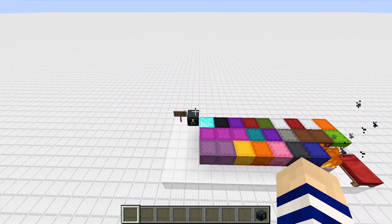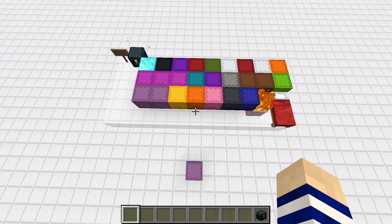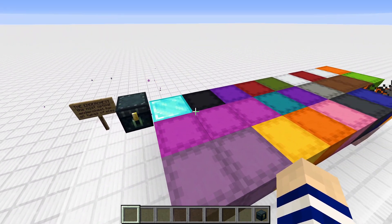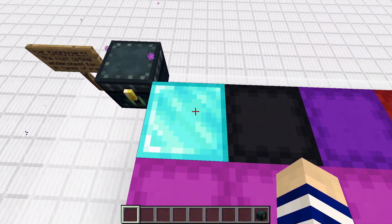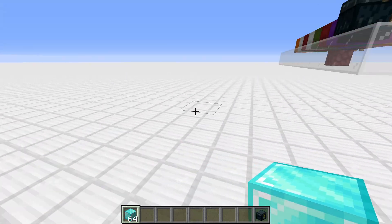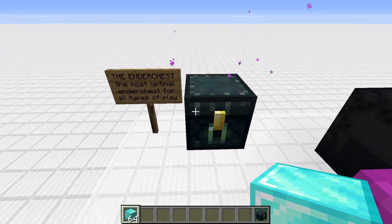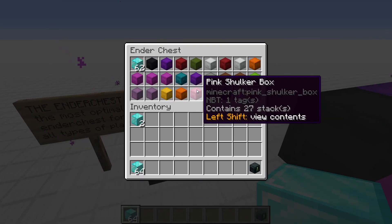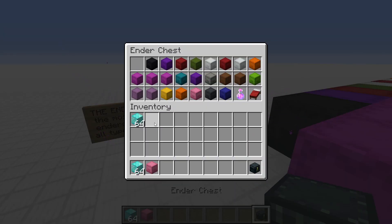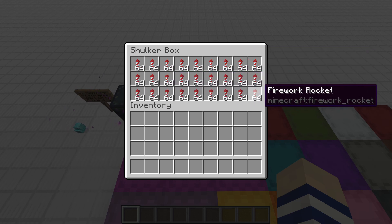This is meant for a server ender chest, so there is a slight difference — a server ender chest does prioritize things like diamonds. Starting with the very top corner: diamonds. It's very important to have some diamonds on you on a server. If your friend wants to sell you something, having them buried in a shulker box is really difficult — you'd have to place the box and dig them out. This way it's just so much simpler.